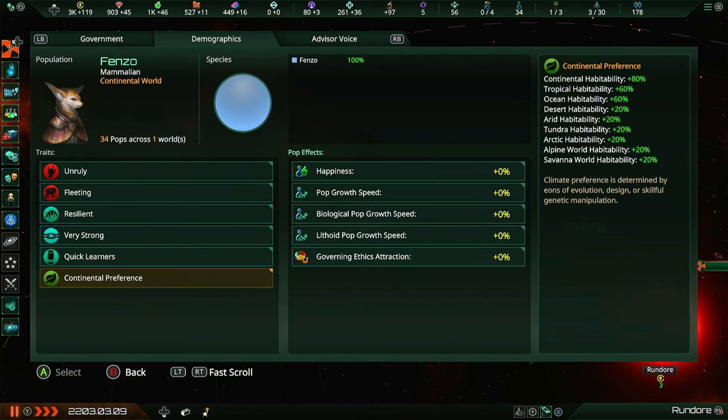Here we can actually see the traits of our species, and our planet preference is actually one of those traits. Whatever you choose to have your home world start as determines what this trait will be. In our case it's continental preference, since we decided to start on a continental world.